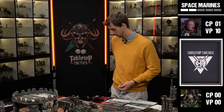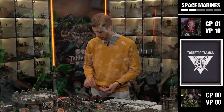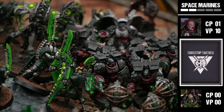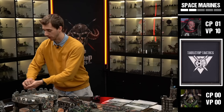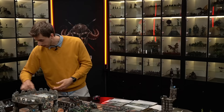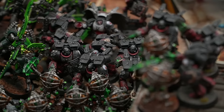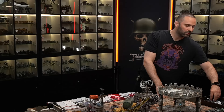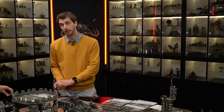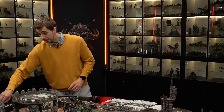Captain Iodan Bale attacks the Lychguard: six attacks on the charge hitting on threes, sixes are lethal hits. One lethal hit auto-wounds, two more wounds on twos. Three wounds through at AP minus four, pushing to four-up invulnerable saves. The Lychguard drop two saves - taking damage two each equals four damage on two models. With the five-up Feel No Pain, the Lychguard only lose two models.